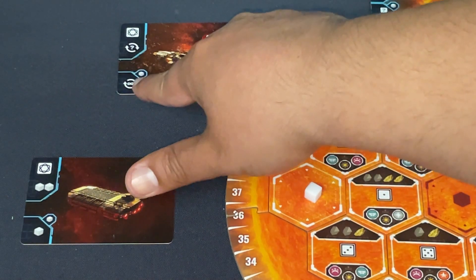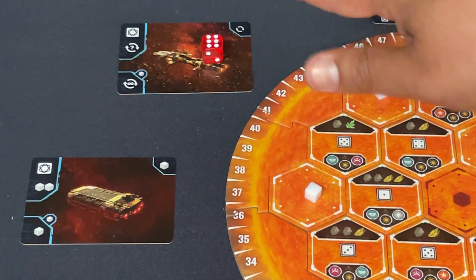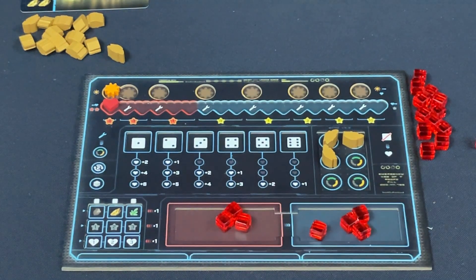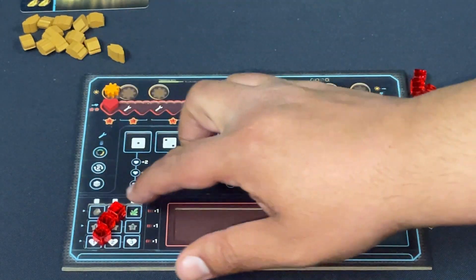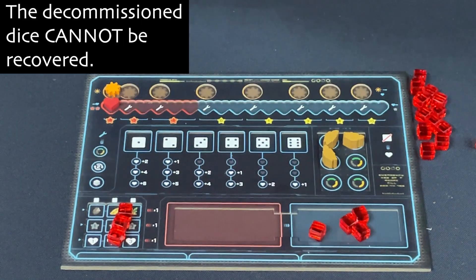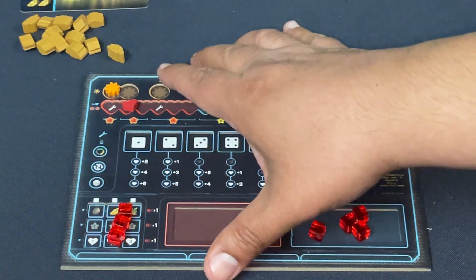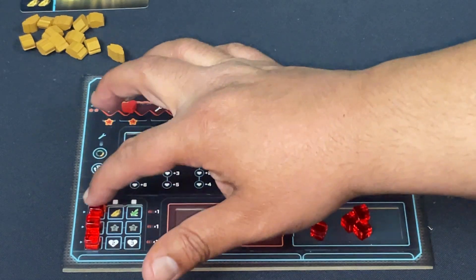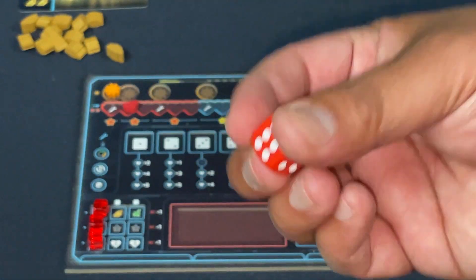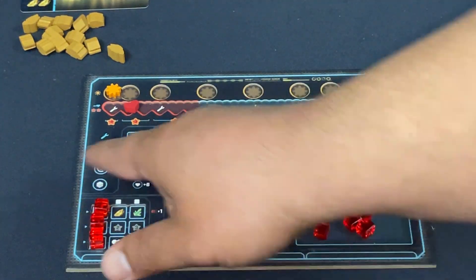This spot lets me refresh drones based on the die I put there — a six means I can refresh all inactive drones. I can take them into active, or choose bonuses. I'll take three and place them to get one ore, one point, and one morale. Fulfilling all three unlocks the opaque die to roll for this round only — a nice way to get extra action economy.